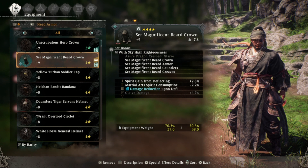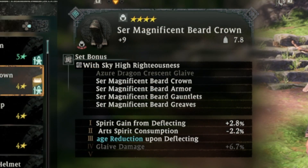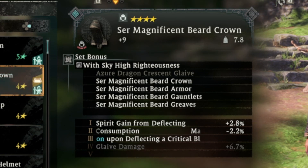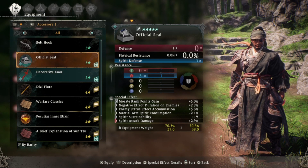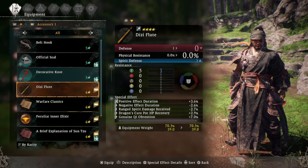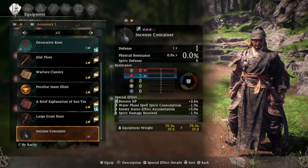Some armor will be part of a set bonus, meaning that if you wear equipment with the same set bonus you will gain more passive stats wearing the full set. Armor that doesn't belong to a set bonus will have a fixed passive bonus slot. For accessories, they focus on giving you more passive bonuses — one fixed passive for each different accessory, and the higher the rarity the more passive bonus slots it has.